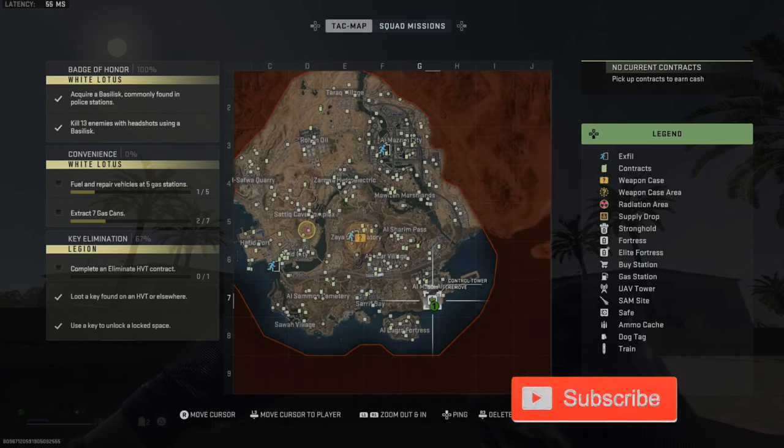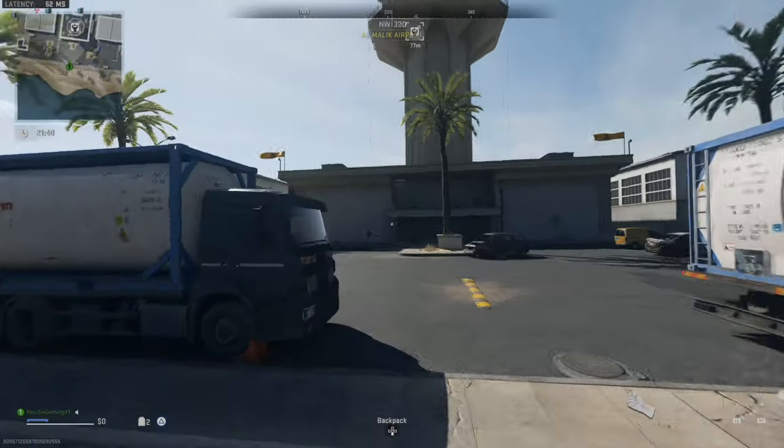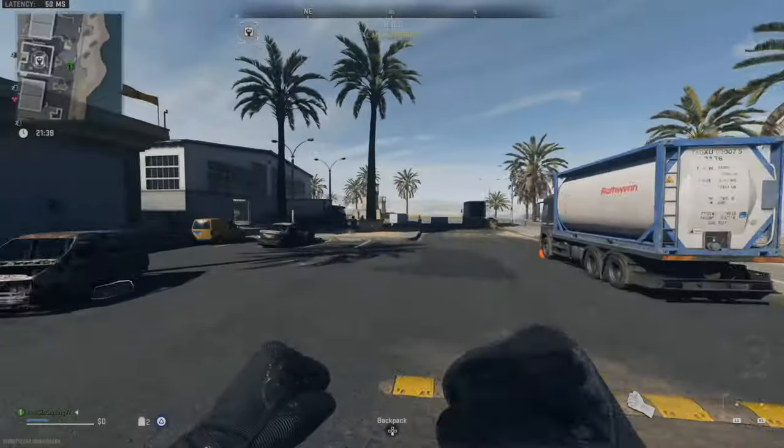If you look in the bottom right side of the map, this is the control tower's location. Now this is heavily fortified by a lot of bots, so when you walk in here, go ahead and be cautious.